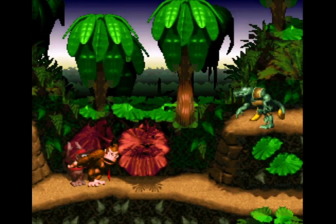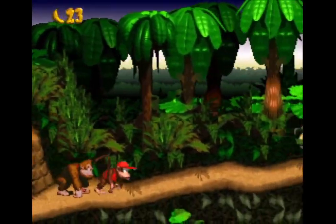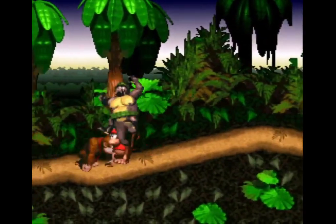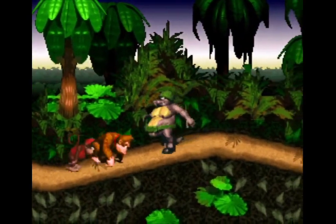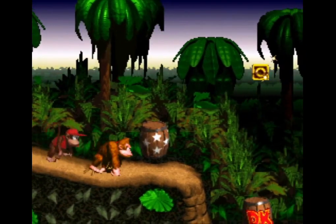Press the Select button to change between Donkey Kong and Diddy. Diddy is lighter than Donkey Kong — he can run faster and jump further, but there are some enemies he can't beat by jumping on them. Donkey Kong deals more damage with his jumps and can ground pound with his massive ape body by holding down and pressing Y. Both Kongs complement each other in various ways, although I like using Diddy because of his increased agility.